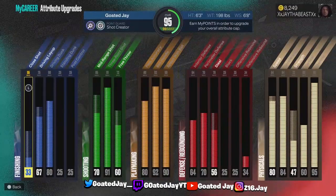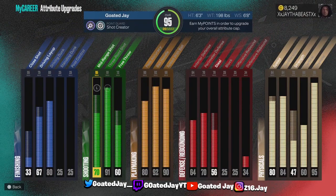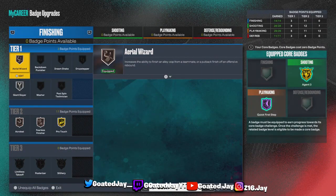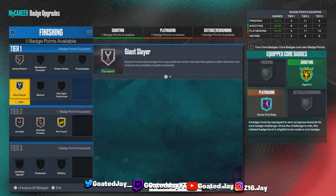First thing first — my dunk rating is only an 80 driving dunk and my vertical is only a 60. So if you got an 80 driving dunk and above, or a 60 vertical and above, you can get these animations. I'm sure almost everybody on the game has exactly this or higher. These are my finishing badges right here — y'all copy that.